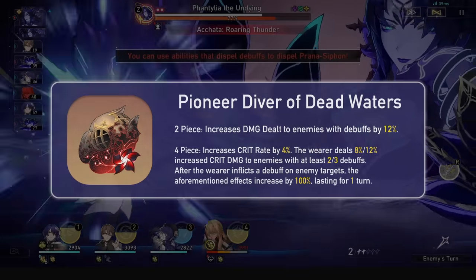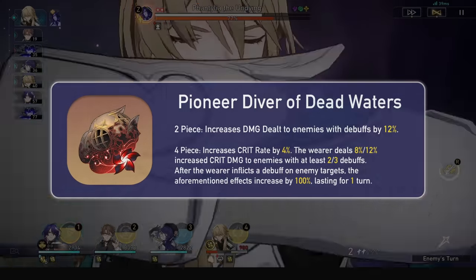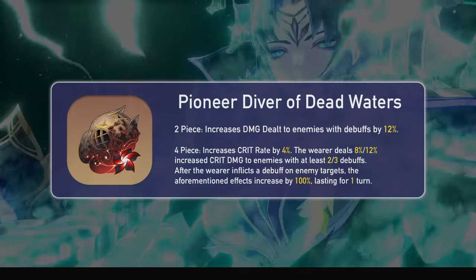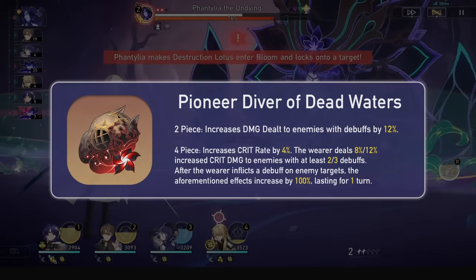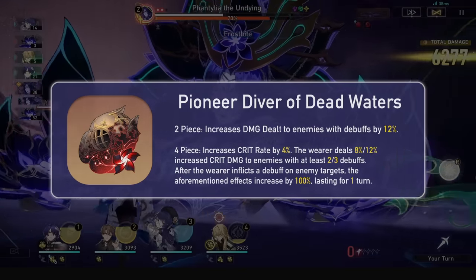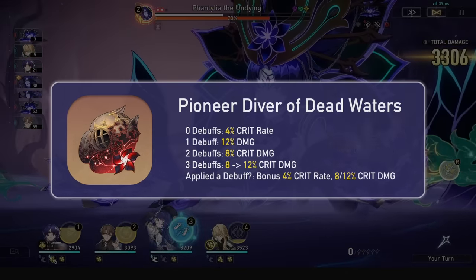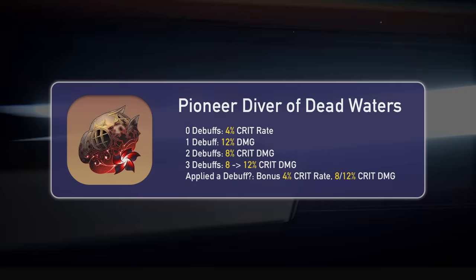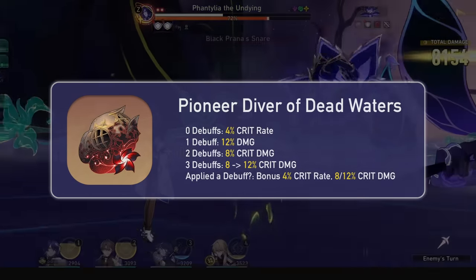The four-piece is like the imaginary set but a bit different. First you get 4% crit rate, then if the enemy has at least 2 debuffs, the wearer's attacks gain 8% crit damage. If the enemy has at least 3 debuffs, this goes to 12%. So in total, by hitting an enemy with 3 debuffs, you will get 12% damage, 12% crit damage, and 4% crit rate, which is not bad.